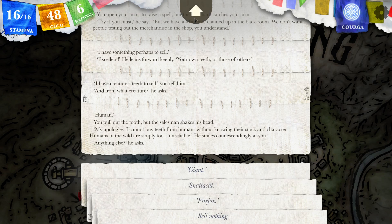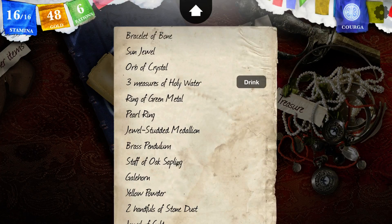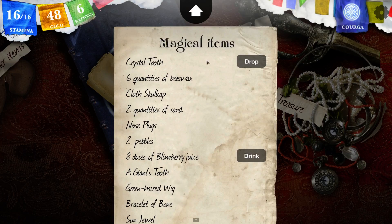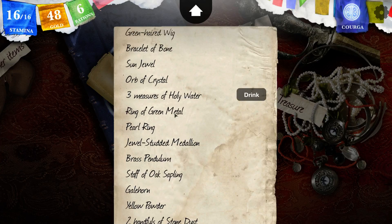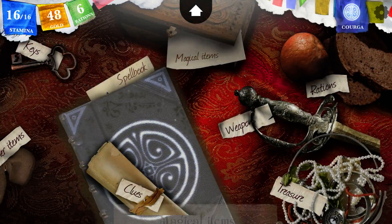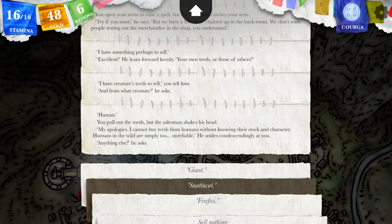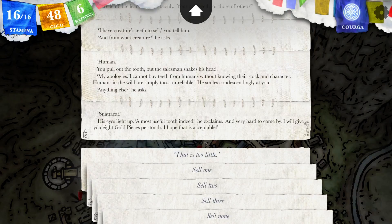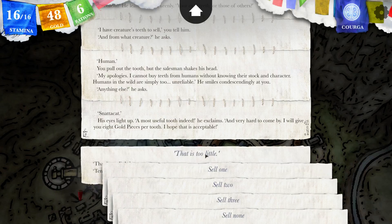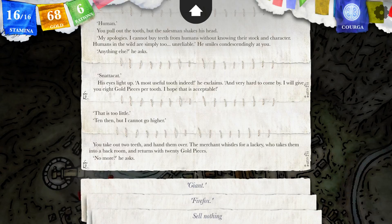We do have the Firefox tooth and the snattercat teeth as well. What are those for — are those magical items? The giant's tooth — I have a single one, and I think the goblin's tooth is also very important. I have three snattercat teeth; I don't think I need those, so I'm going to sell them and get a little bit of money. Snattercat please. His eyes light up. A most useful tooth indeed — very hard to come by. I will give you eight gold pieces per tooth. That's too little. Ten then, but I cannot go higher. Okay, sell two. You take out two teeth and hand them over. The merchant whistles for a lackey who takes them into a back room and returns with twenty gold pieces.